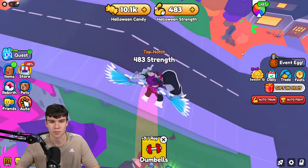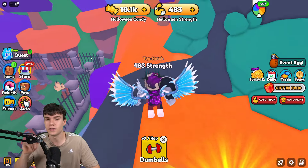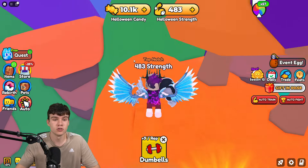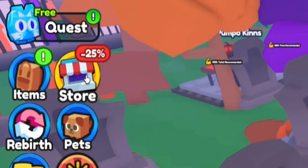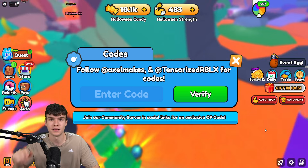We've got a lot of working codes to redeem here inside of Arm Wrestle Simulator. If you do not know how to claim codes, what you want to do is go to the left, click on where it says Store, then click on Codes and we'll type our codes in there. These are in no particular order, so let's get into it.